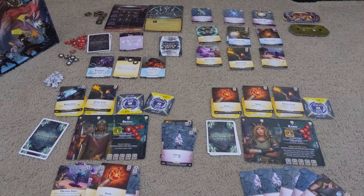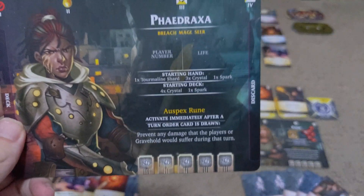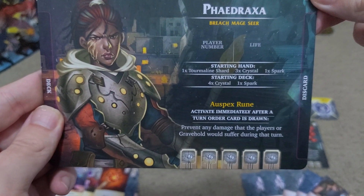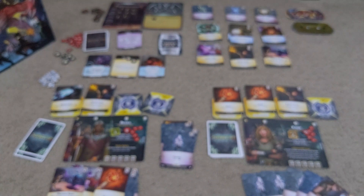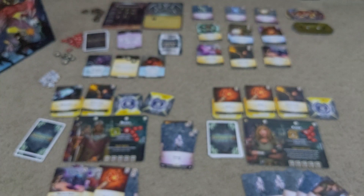It makes you think about every battle in a unique individual way. All the different Breach Mages, each with their own unique abilities, can work really well with this too. For example, you don't know what Rageborn is going to do this turn — so pull out Vajraxa, use his special ability to prevent any damage that players or Gravehold would suffer that turn. That works fantastically for that. You want to deal with a bunch of Corruption cards in your deck? Why not draw four more from your deck — might run into a couple more Corruptions, but what are you going to do?